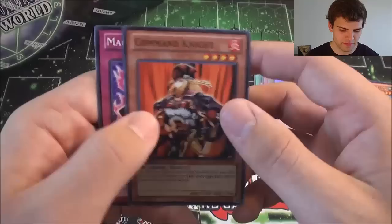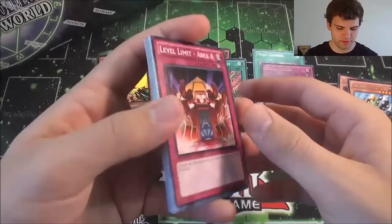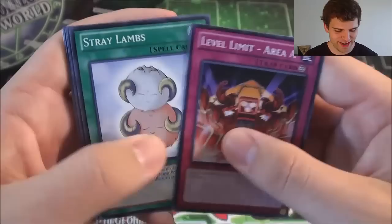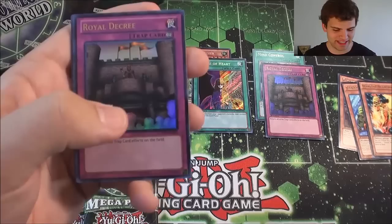Command Knights, Magical Knights. Come on, Exodia — reveal yourself. I know you were thrown off a boat. Now it's time to float back to shore. Level Limit Area A, Stray Lambs, Armed Dragon Level 7, Level 5, Hand of Nephthys. And nice — another Ultra Rare Royal Decree. Wow, epic.